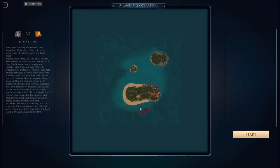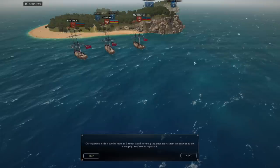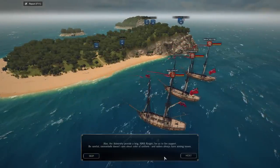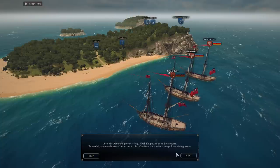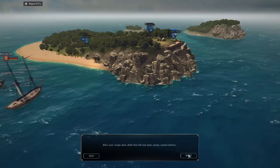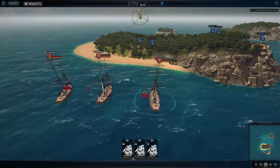We are looking at a situation where we're attempting to land on this island. 'Our squadron made a sudden move to Spanish island, covering the trade routes from the colonies to the metropole. You have to capture it.' Also, the Admiralty provided a brig, HMS Knight, for fire support. 'Be careful — cannonballs don't care about the color of a uniform and sailors always have aiming issues.' So friendly fire is obviously a concern. After your troops land, climb that hill and seize the enemy coastal battery — this feels a bit like a mini Iwo Jima.